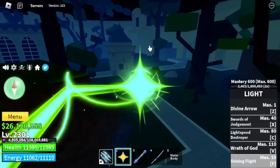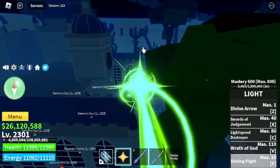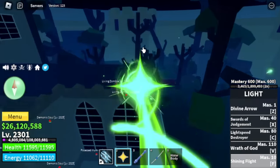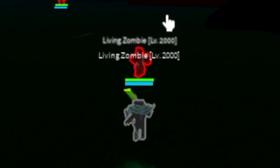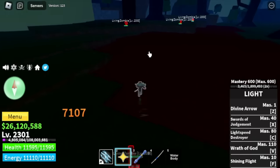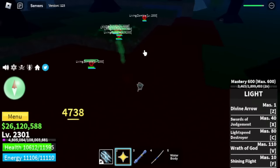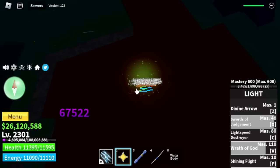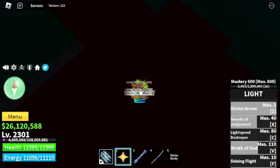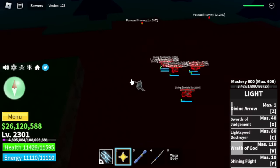Step number two: you need to head to the living zombies. They're located on the other side of this island. By the way, I'm using light fruit here. If I can suggest a fruit to use, light fruit is good, magma fruit is good. Don't use door fruit. You need to defeat all of these mobs at the same time. Lure all the living zombies.